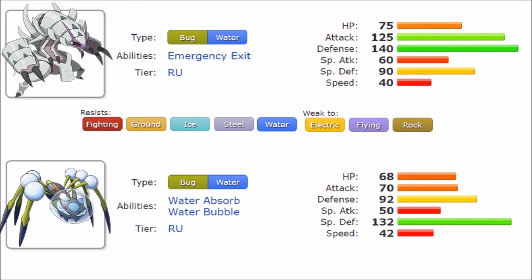Now for abilities. Golisopod's Emergency Exit activates once — when it drops below 50% HP, it automatically switches out. On paper that's not terrible, but with Golisopod's defensive stats and offensive presence, forcing itself out is a big drawback. With Stealth Rocks in mind, this really lowers its stamina. Emergency Exit can be used strategically as a pivot, but it is definitely holding Golisopod back to some extent.